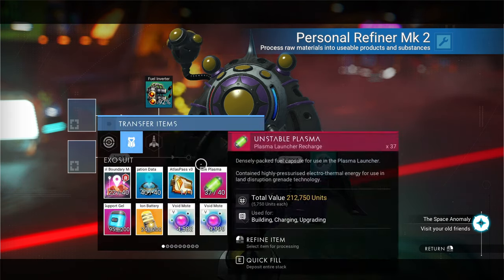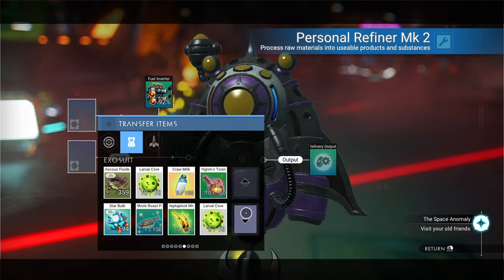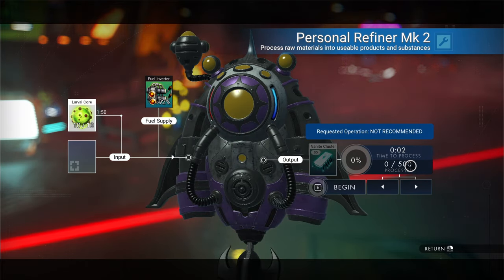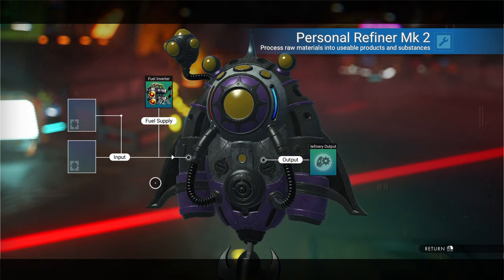Let's get on to the larval cores to show you what those look like. Larval cores, when you put them in here in groups of 10, yield you 500 nanite clusters. We're going to show you where to find those as well.